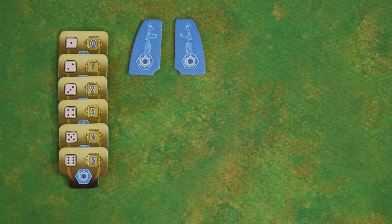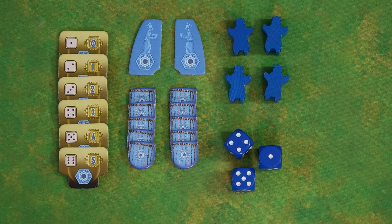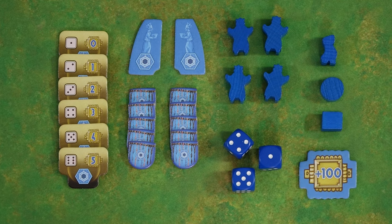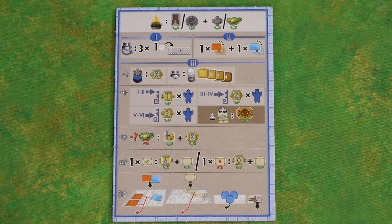Each player chooses a color and takes the following components in that color: six circlet tiles, two color tiles, four priests, ten kipu tiles, three dice, one chaski, a knowledge marker, a scoring marker, and an additional scoring marker. Also take a player aid in your chosen color.